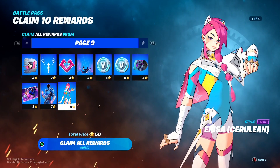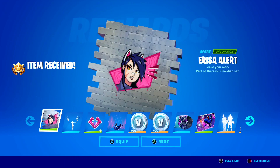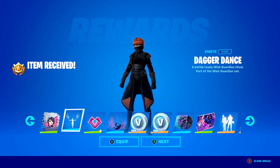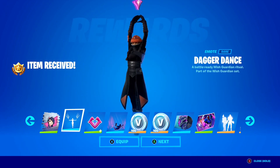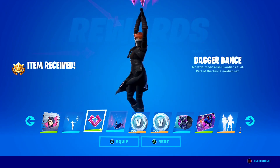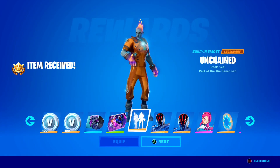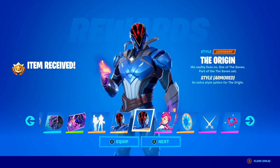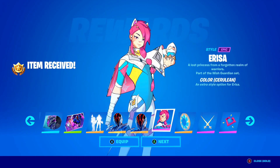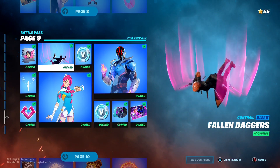Second-to-last page of the new Chapter 3 Season 2 Battle Pass. We've got a spray, the Dagger Dance emote — that is pretty clean — more V-Bucks, some music, the Unchained Emote here in Fortnite which is super cool, Origin skin stars, a star for Arisa, and some more stuff. Now let's get on to the final page.